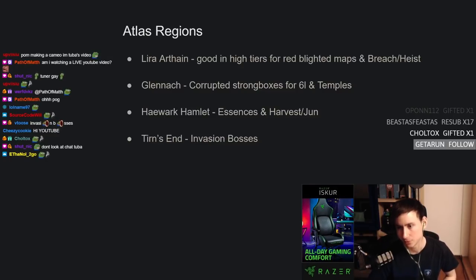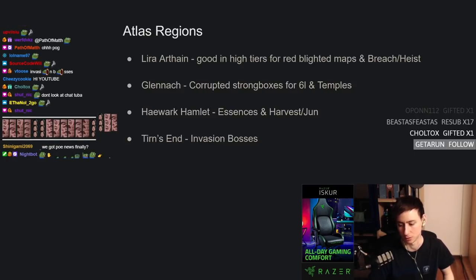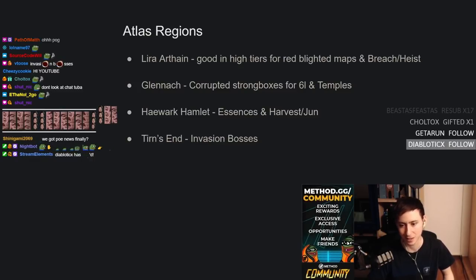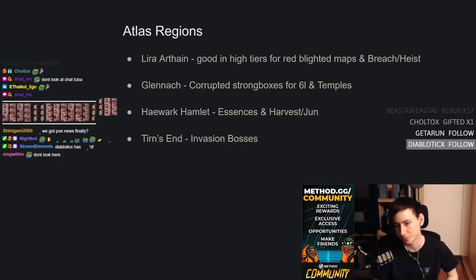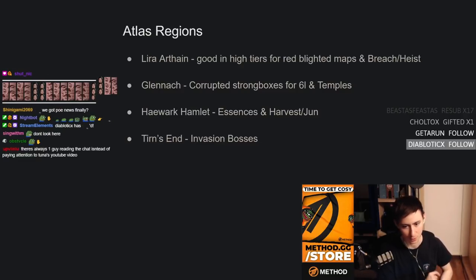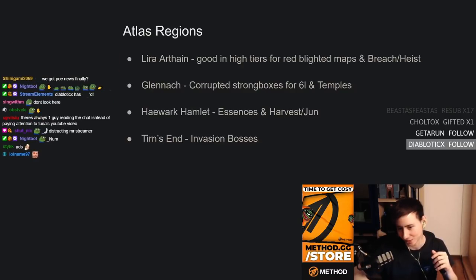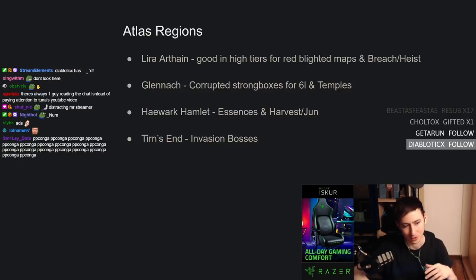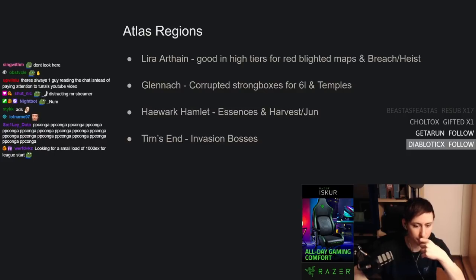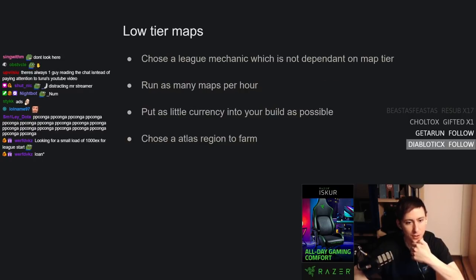I would not recommend going for harbingers and spending five exalts on a harbinger watchstone right away, because that's going to take a long time to pay back. Early league you're just looking for fast turnover. If you're paying off a debt like that, it'll take ages to come to fruition. You're just looking for fast returns, getting as much done as possible in that very precious league start period where the market is still fresh and there's no supply of anything.